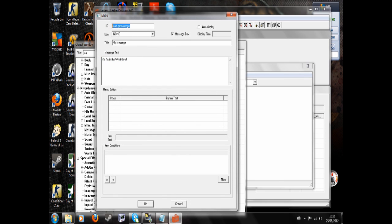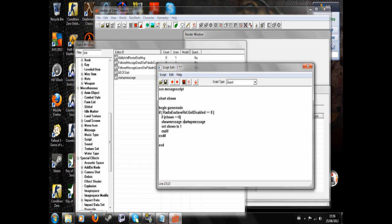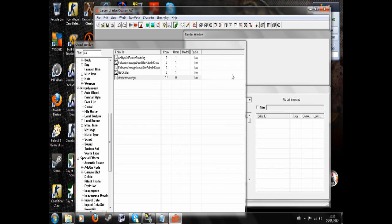I spelt 'message' wrong in my message ID. That's always a stupid thing to do. This is what I like about the Fallout 3 GECK — it tells you your mistakes, which the New Vegas one doesn't do. So now yeah, it works.